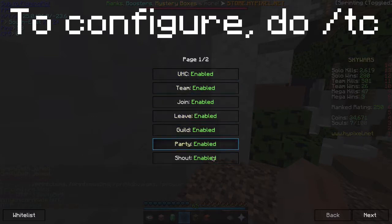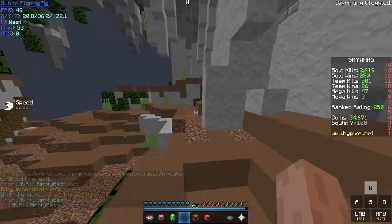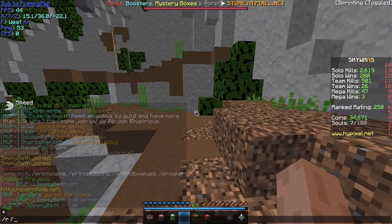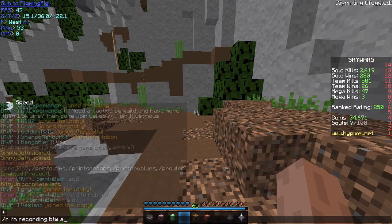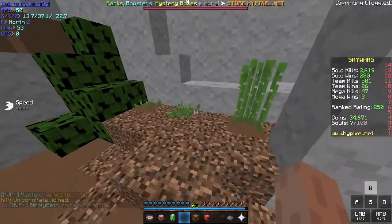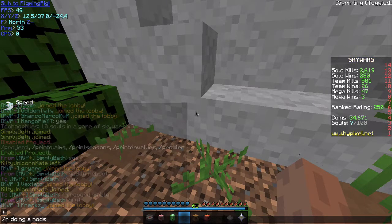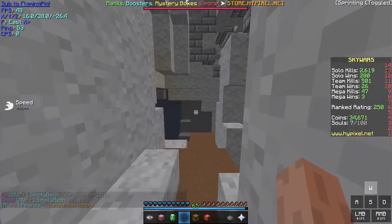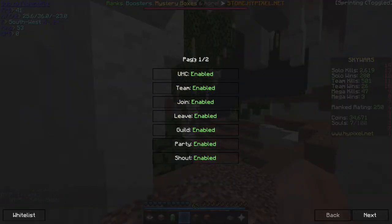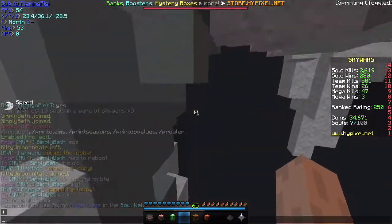The next mod is Toggle Chat. What this does is toggle chat to be turned on or off, and you can whitelist people. You can toggle different types of chats to turn on or off. So if you hate toxicity, you can toggle these off.